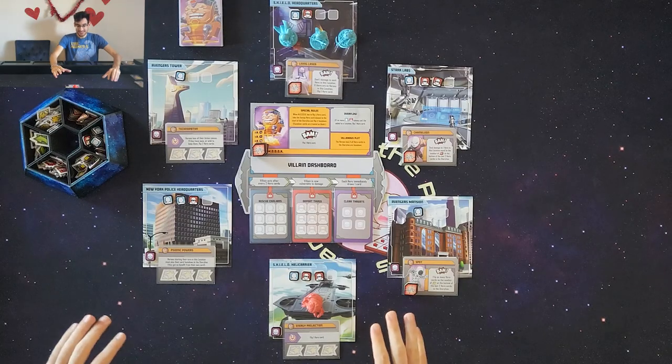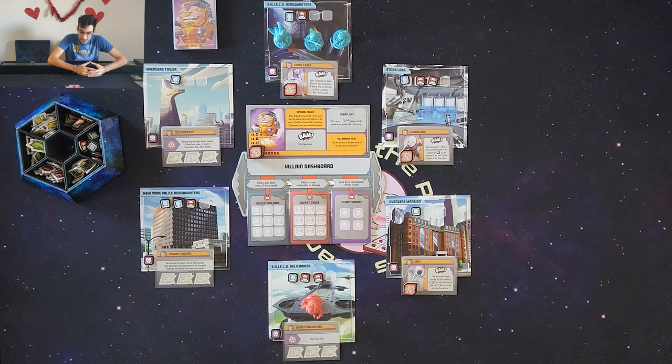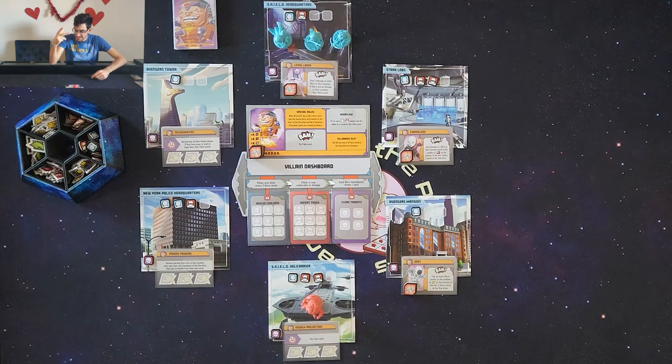Let's go ahead and jump down to the table where we have everything set up. We have everything set up for a playthrough with MODOK from Marvel United. MODOK is going to be starting with seven health with three players. His special rules: when MODOK has to flip a hero card, take the face-up hero card closest to the start of the storyline and flip it face-down. Face-down cards are treated as blank. His BAM is going to be flip one hero card.